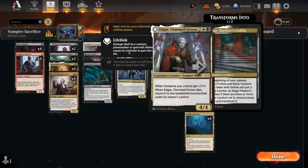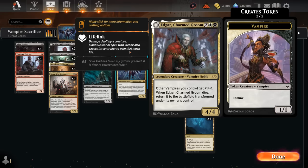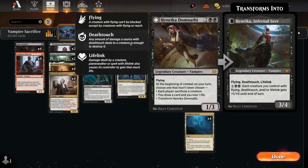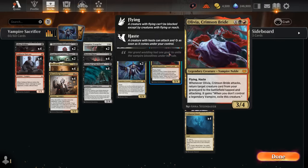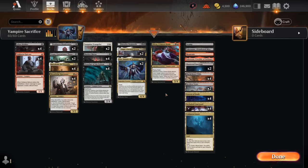At four mana we of course have Edgar. I was debating two or three copies since it's decent in multiples — one will turn into the Coffin, which can spawn more vampire tokens. There's also one Henrika, which plays well in a sacrifice deck, and one Olivia, which is good with all these legendary vampires to keep the card in play that we reanimate. There are a lot of top-end vampires you could swap around and many ways to approach vampire decks in standard.